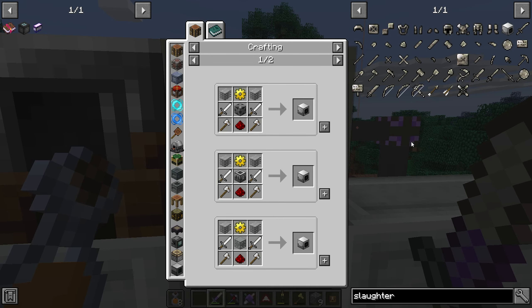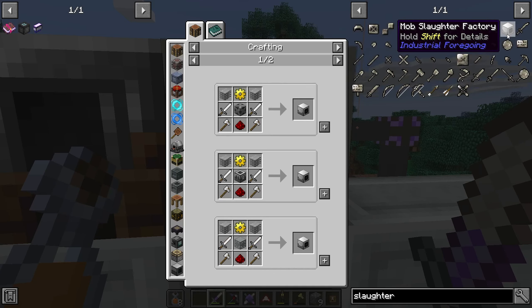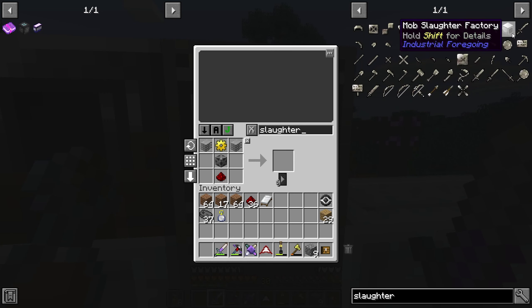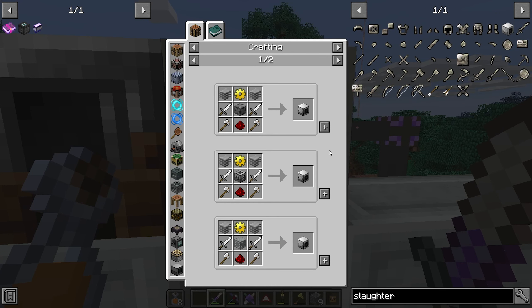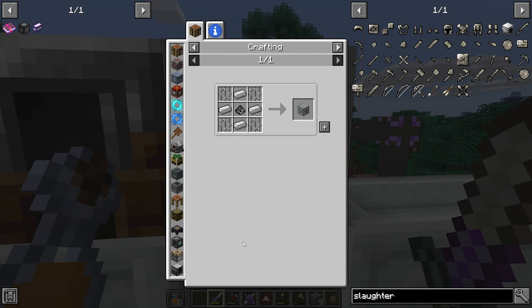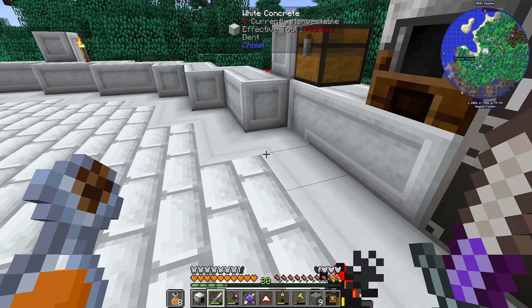There it is — Industrial Foregoing. You need a bit of plastic, and we should have enough gold nuggets from the nether. Let's make one of these. We need two swords and two axes. Now for the casing — this one seems like the most expensive, this one's a bit cheaper. We should use the cheapest one. I should not be wasting my steel. There we go — that's the right one.